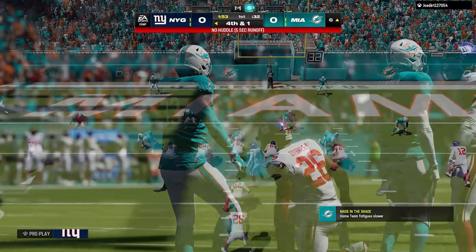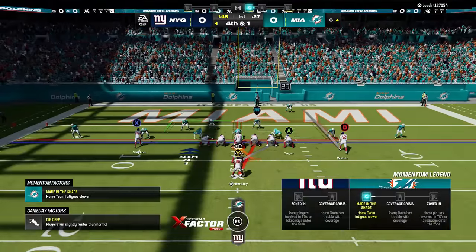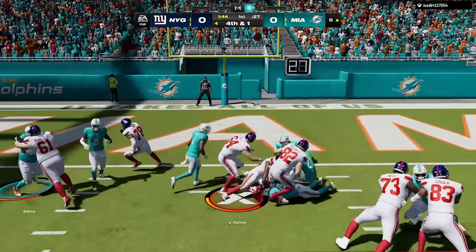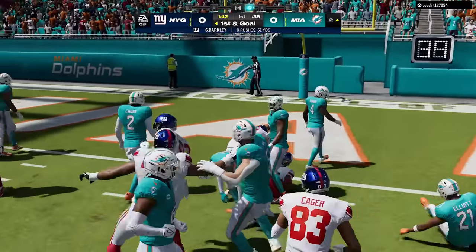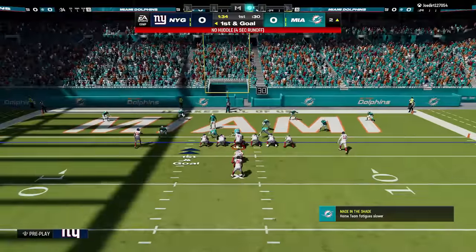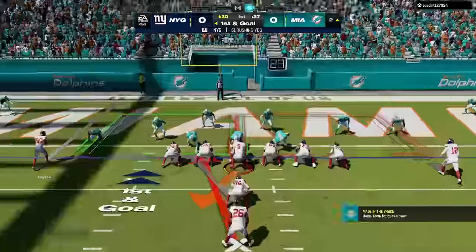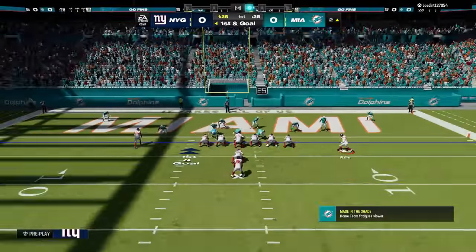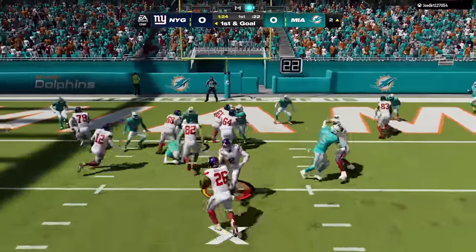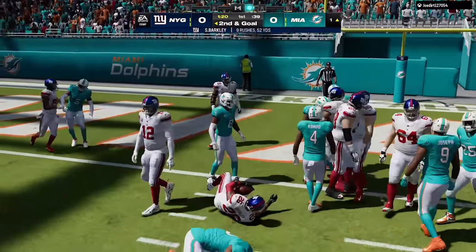Burrow started the year at 95 and is down to 91 — negative four points for a superstar. That feels really reactionary, because does anybody really question how good Joe Burrow is? Josh Jacobs is a different story — every time he gets the ball in Raiders primetime games, somebody's in his face right away. Part of it is the line, but part of it is he had such a heavy workload last year that I wouldn't be surprised if he's lost a step.